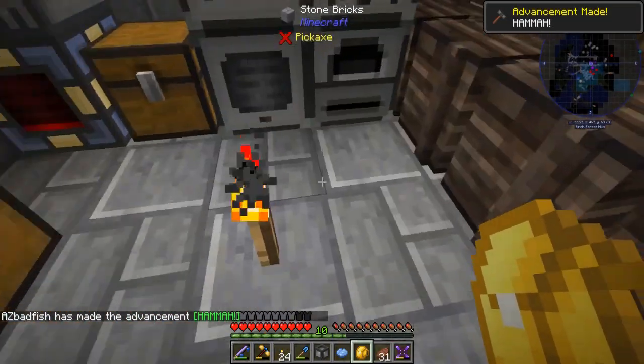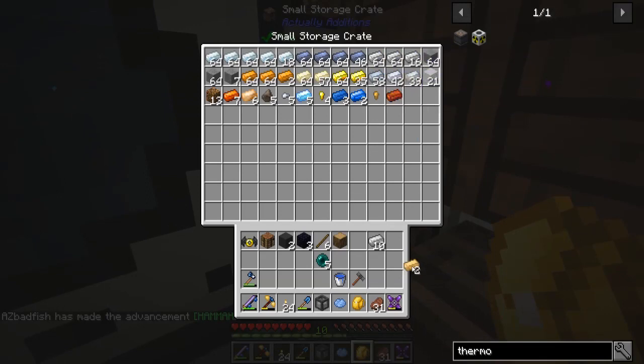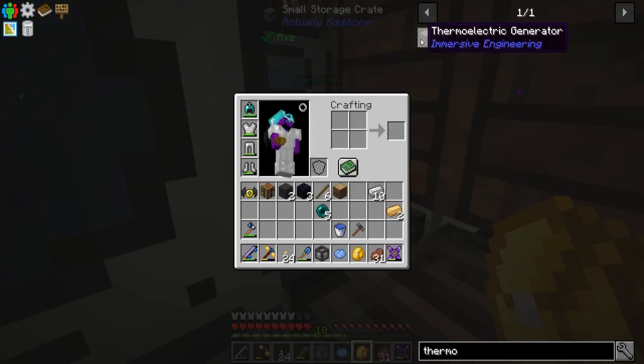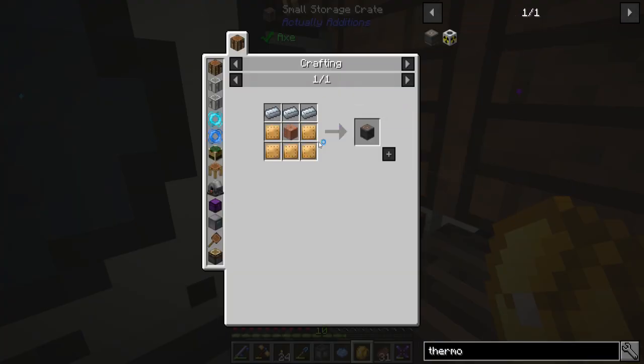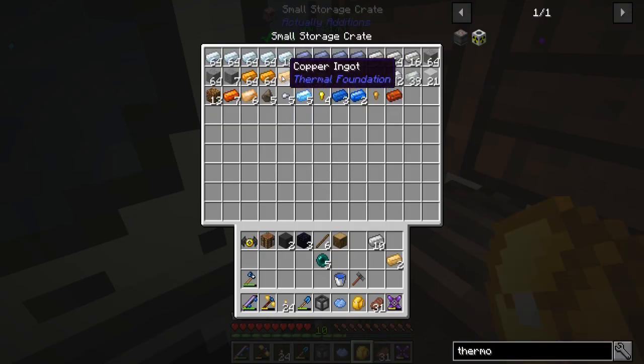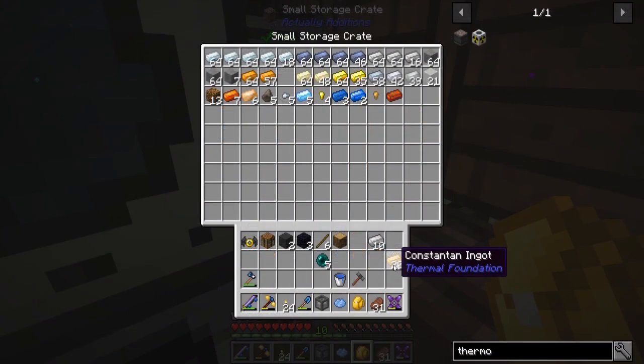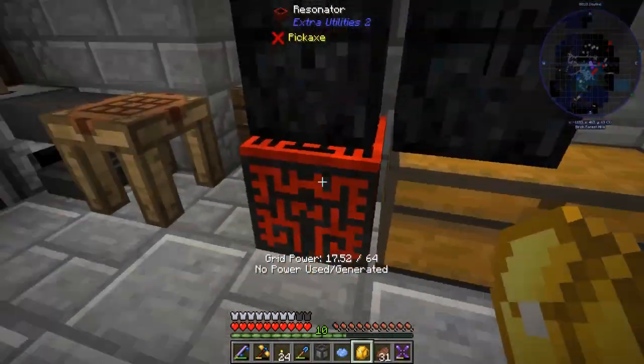Now I need more constantan. Each generator needs five plates, so for four generators I need 20. I've got two already, so I need 18 more, which means nine of each — copper and nickel. One, two, three, four, five, six, seven, eight, nine of each into the induction smelter. Got our 20 constantan ingots, and then you just stick them on the crafting table with the hammer to get plates.